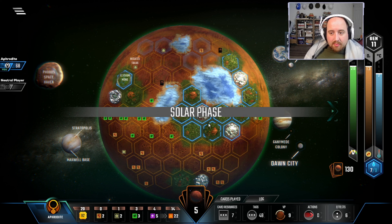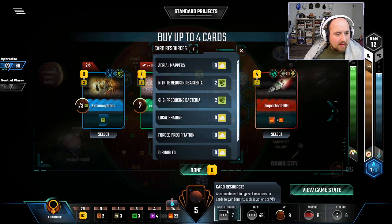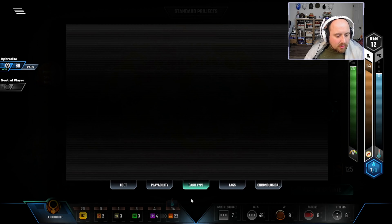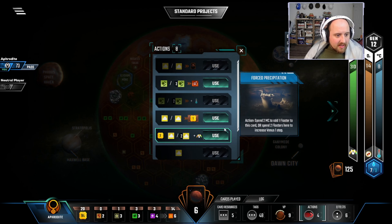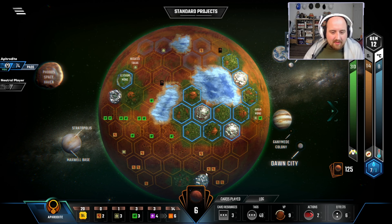We need to get more TR. We'll take the oxygen so I don't have to worry about it. Extremophiles — I don't think I need another microbe. We're good; can't play some of these, don't need others. No card worth playing. Dirigibles onto Aerial Mappers for another card draw. Two more Venus bumps — lovely. Venus bump for energy feels okay. Heat bump, heat bump. These microbes set up the rest of the heat track — Nitrate Reducing gets the bonus TR and we hit 74 TR. 63 plus 11 from the World Government equals 74.